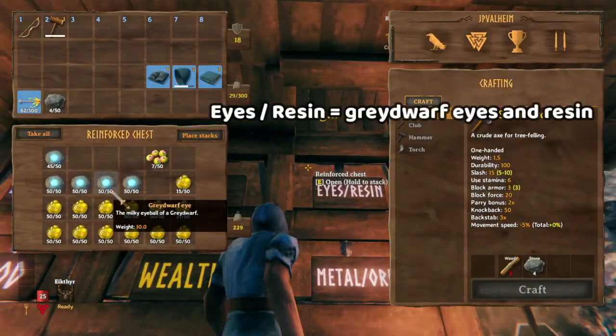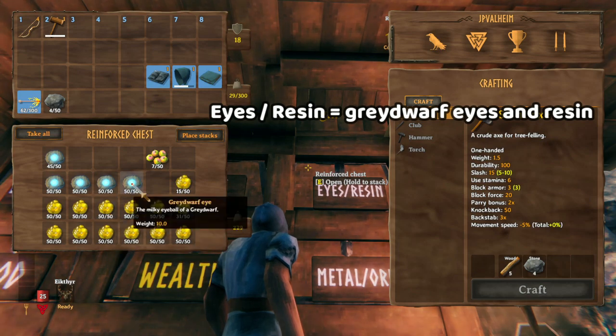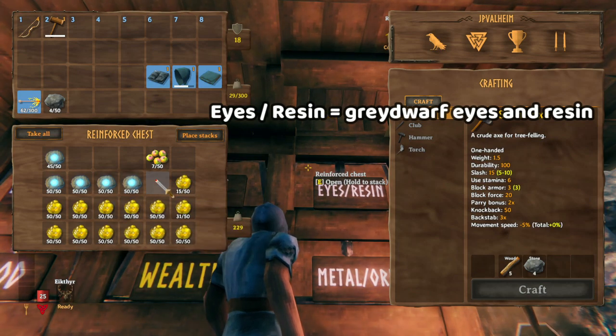Eyes and resin is just greydwarf eyes and resin. You get so much of this stuff that it deserves its own category.